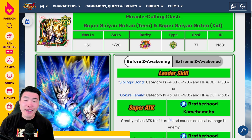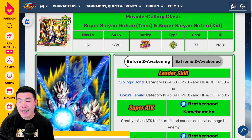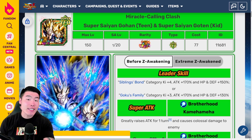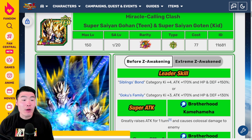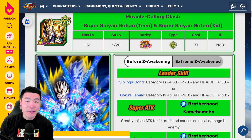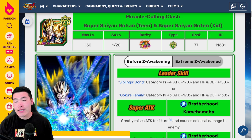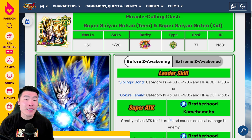But the important thing is that we're back now. And in this video, we are going to be checking out the Extreme Z Awakening details for the LR Super Saiyan Gohan and Super Saiyan Goten — or LR Go Bros. — that is about to drop on the JP side of the game.